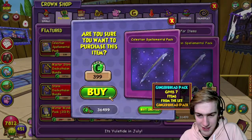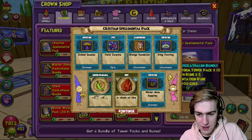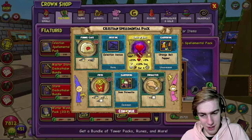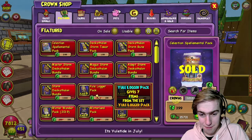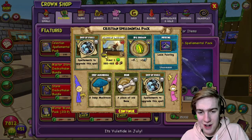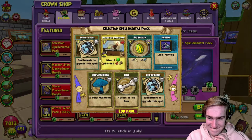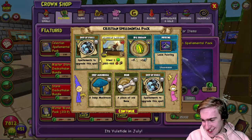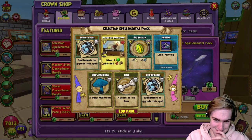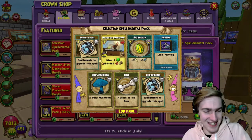Okay, we can definitely upgrade the balance one - definitely. If I could get the fire and the death ones now that would be great. Hopefully I will because I won't be buying any more crowns. Ship of Fools - nice! Oh, oh, this is the best pack ever. I didn't know you could get two of the same in one pack! Oh that's so good, holy moly!